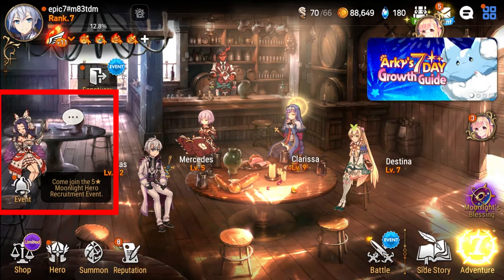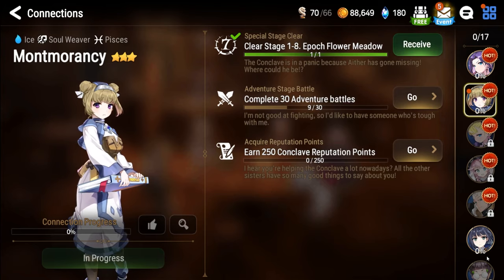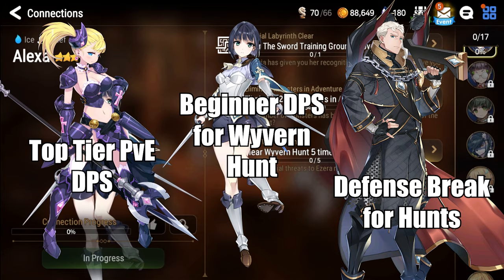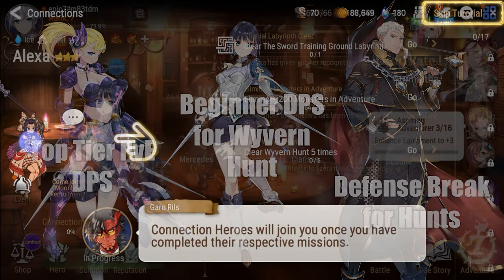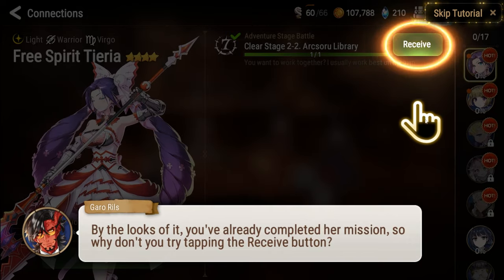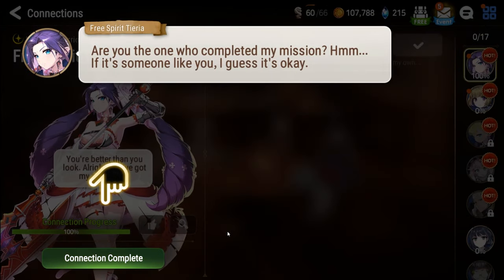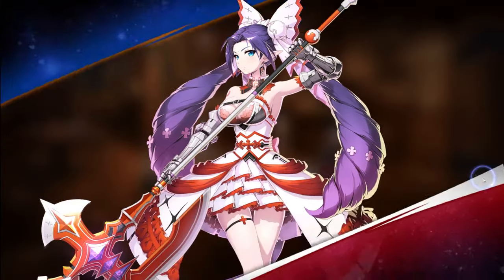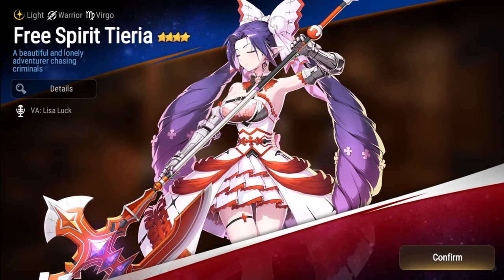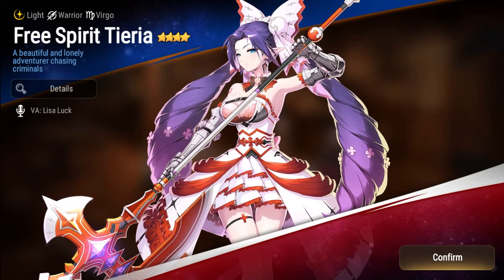The connection menu can be found in the main lobby. Connections are a great place for you to recruit some of the staple units to help you jumpstart your journey in Epic 7, and several will hold value for the entire time you play the game. As for your last two spots, I recommend Free Spirit Tieria. She can be obtained from the Connections menu after clearing Chapter 2, Stage 2. Here I am, more beautiful than the morning dew, more graceful than a blooming rose. I am Tieria.